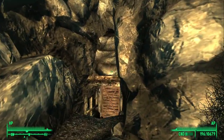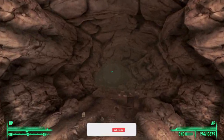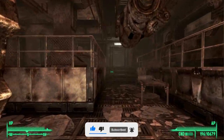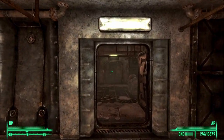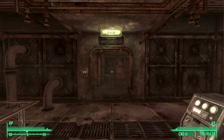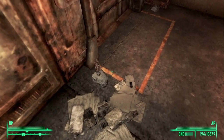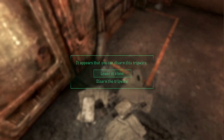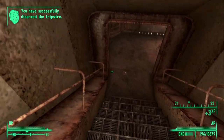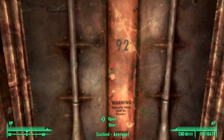Once you've made it to the entrance to Vault 92, go ahead and go inside. Once inside just head south through the vault door. The first place we will need to get to is the sound testing area of the vault, that is where we will find the violin. Continue to head south and you will come to a door that will be guarded by a shotgun. Go ahead and disarm that trap, go around the corridor down the stairs, and you will be stopped by an average locked door.